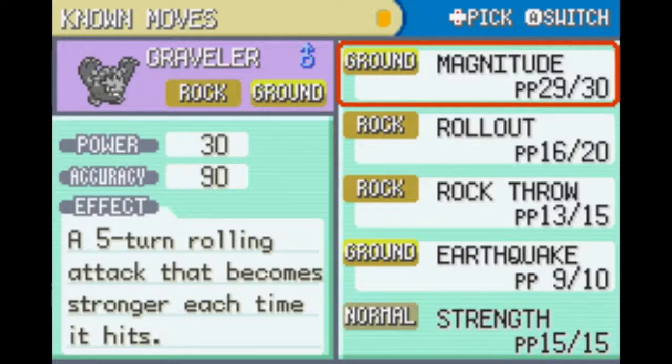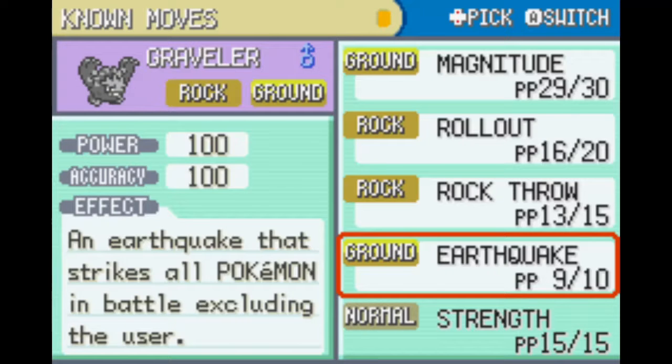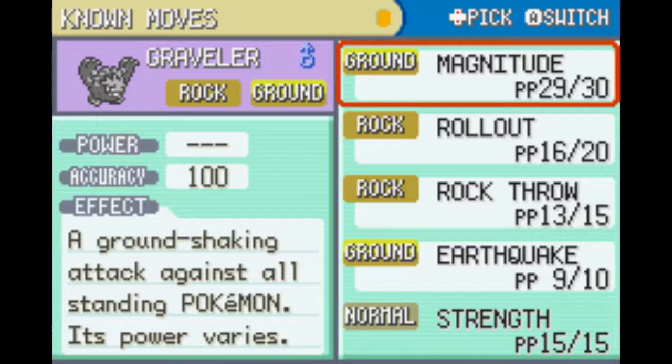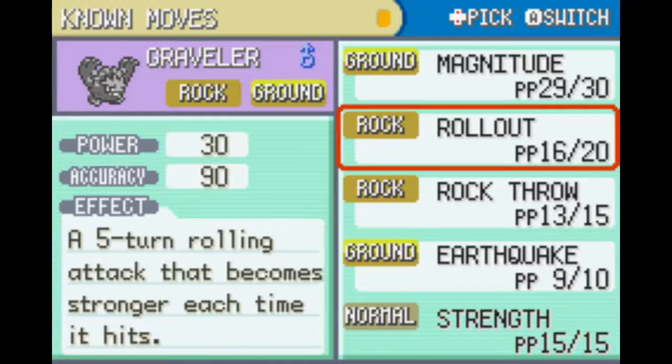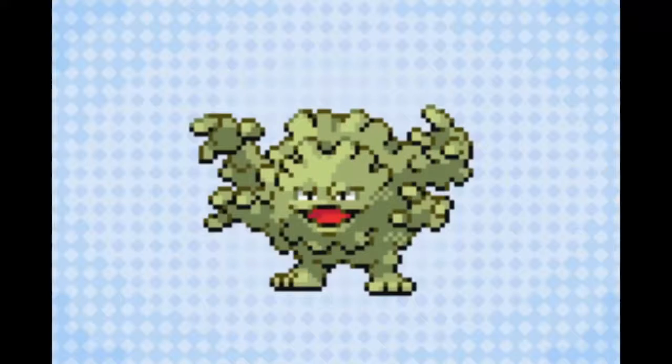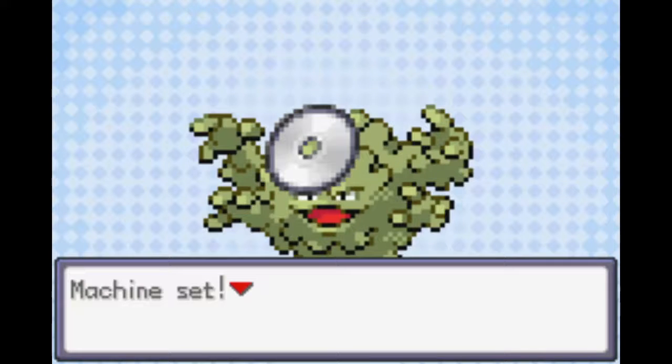I do want to keep Rollout. Magnitude and Earthquake are still pretty good - I still gotta decide which to keep. Earthquake is pretty good, but Magnitude is also pretty good, maybe a lot better than Earthquake honestly. Earthquake might be the one I get rid of later because there's another HM I want Graveler to learn. For now, let's get rid of Rock Throw - goodbye Rock Throw and hello Strength!